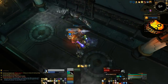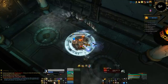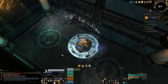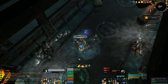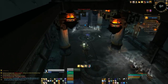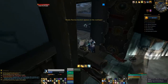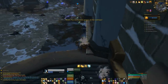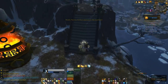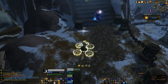When the Sha get low on health they start casting Sha Nova. They only do it when low on health and it does ridiculous amounts of damage — it would just one-shot us all. So you have to get them all down to low health at the same time and then rotate stuns: Leg Sweep, Ring of Frost, and I put my Psychic Scream at the end. If they get one of those casts off you are screwed. Interrupting doesn't seem to work despite what the cast bar suggests — we tried several times and it did not work.